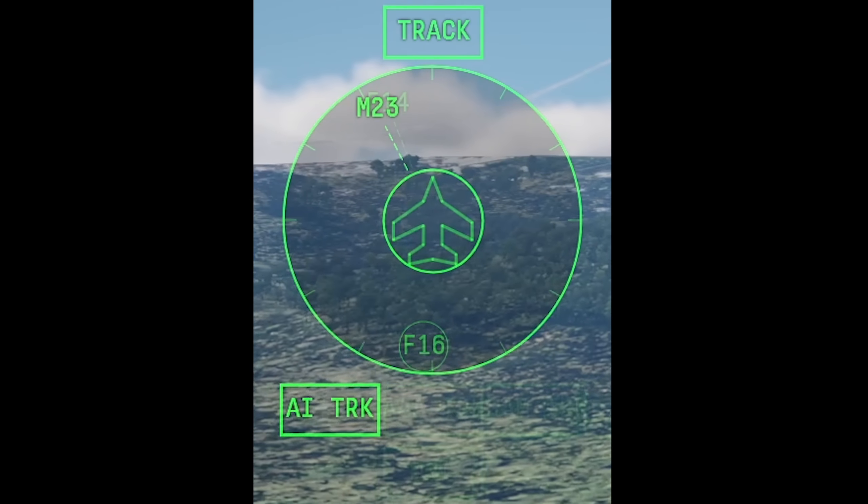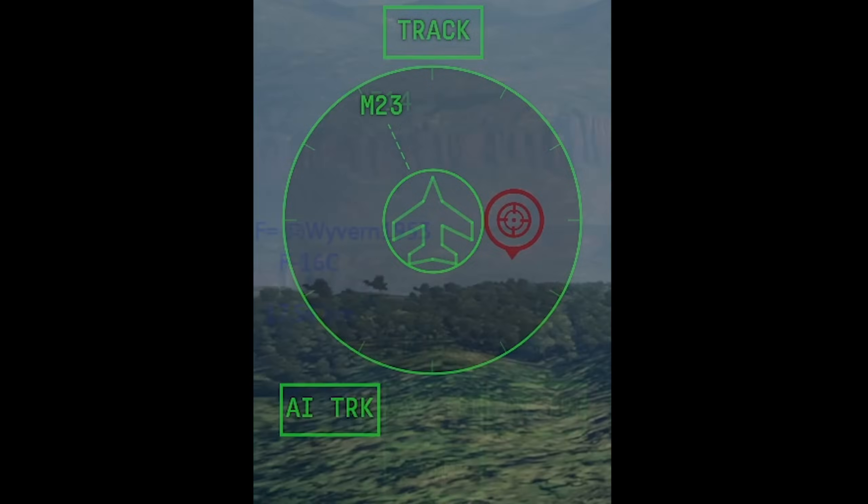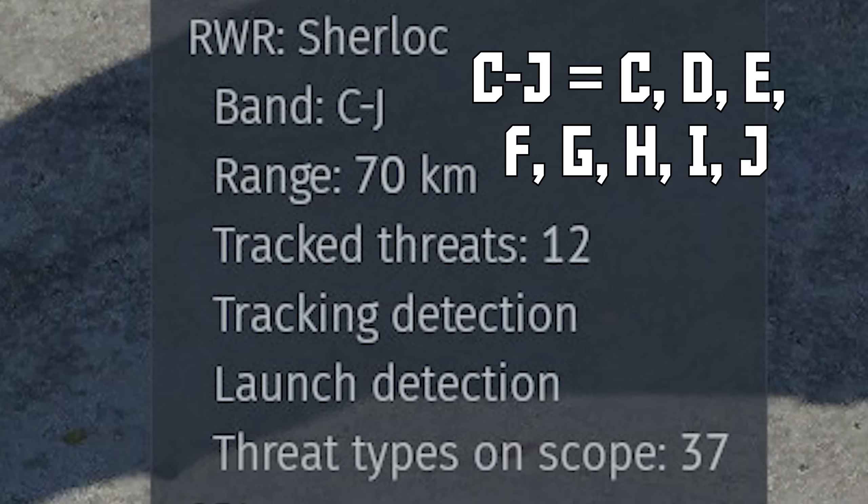Before we get into RWRs, a concept you need to know about is radar bands. Essentially every radar in the game operates in a certain frequency range called a band, and you can check which band a radar uses by looking at it in x-ray view in the hangar. Radar bands are named with letters. For your RWR to be able to detect that radar, it has to be able to detect its band, so if you want to detect a G-band radar, your RWR has to support detection of band G.